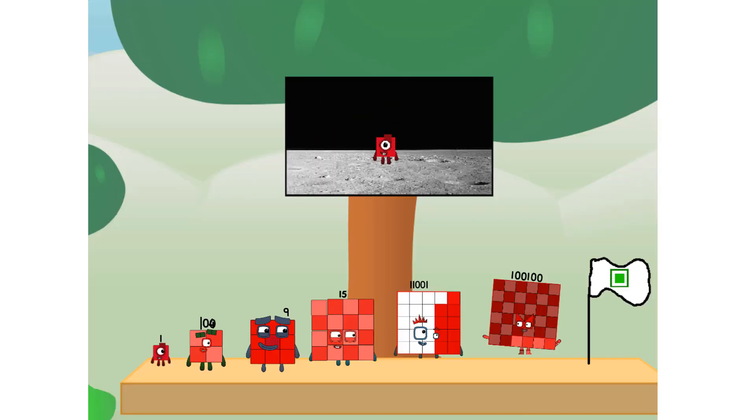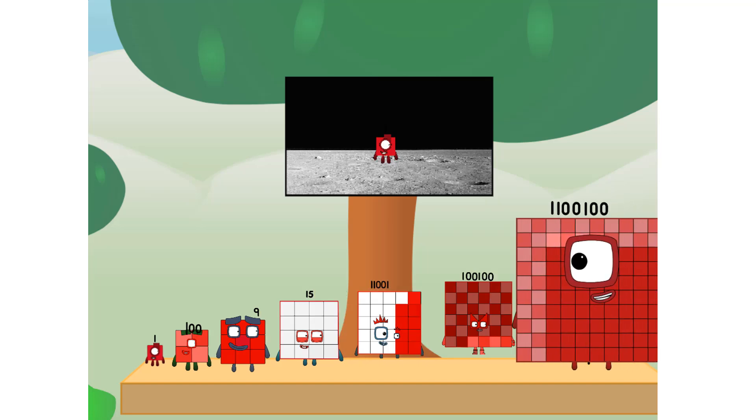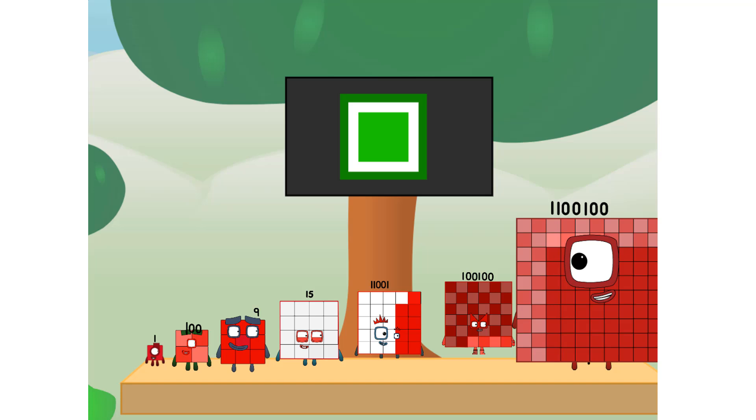We did it! The only thing left now is to plant the square club flag. Number land, we have a problem — I forgot the flag. Don't worry little one, I'll take care of this. 91. And I promise — no rockets. Square power only.